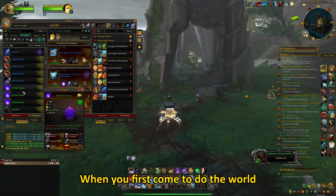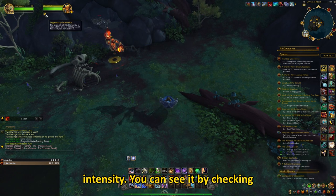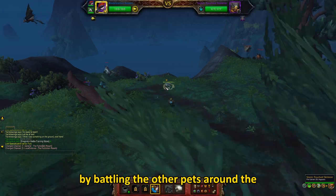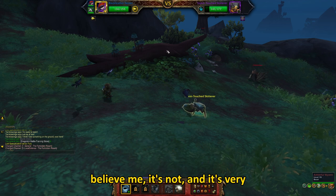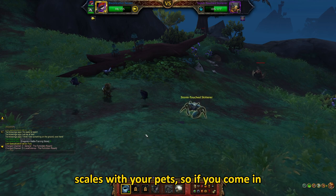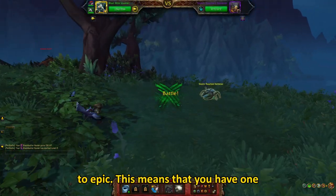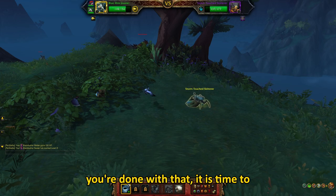When you first come to do the world quest, the quest objective battle pet will most likely be in its legendary intensity. You can see it by checking the buff under its health bar. To get the pet, you must lower its intensity to rare by battling the other pets around the area. This might seem like a drag, but believe me, it's not and it's very easy. The pet's level scales with your pets, so if you come in with 3 level 1 pets, the enemy will also be level 1. Once you win the pet battle, the elemental's intensity will be reduced to epic, meaning you have one more pet battle to do to reduce it to rare.